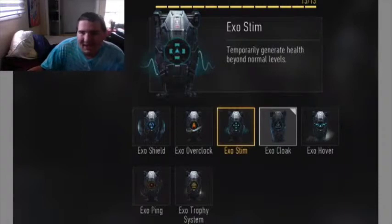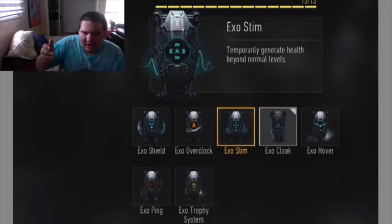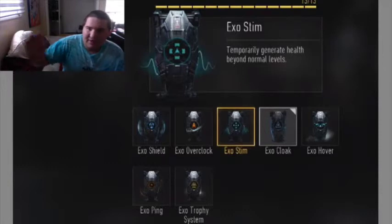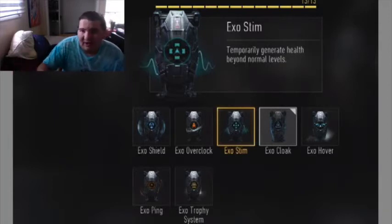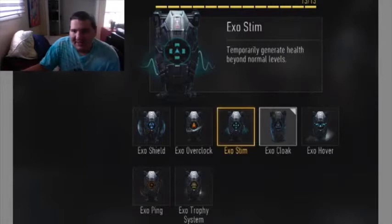Next we have Exo Stim. The description is: 'Temporarily generate health beyond normal levels.' So the Exo Stim is kind of like a juggernaut suit where your health goes from 100% to around 150%. The downside is you have to wait for your health to level up — about 5 or 6 seconds after you activate it before you reach that beyond-normal health level. But if you're running with an LMG in Search and Destroy, you'll be like a walking juggernaut within those few seconds.